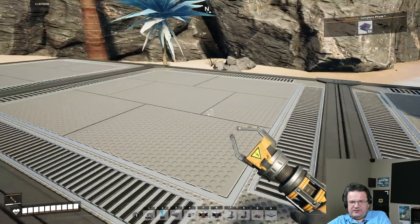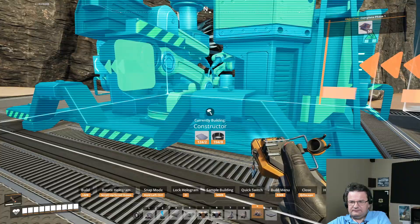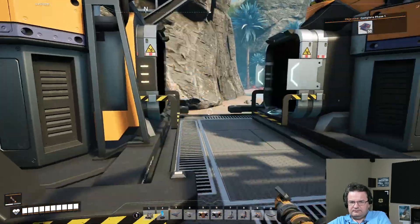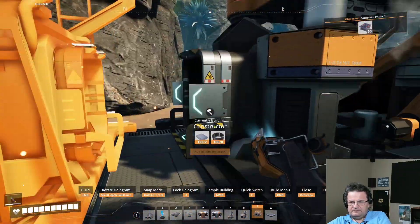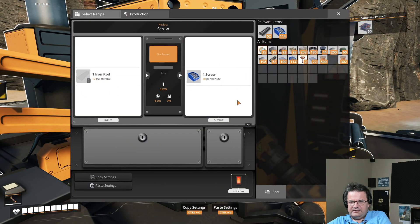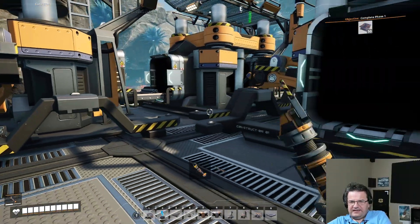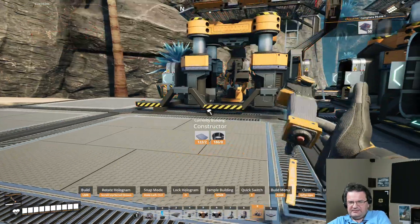We're getting 15 rods per minute. We do an assembler — you're going to do screws, so you'll do 40. We will actually need both, roughly. We're actually going to have spare capacity, which is good to know.